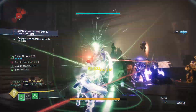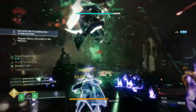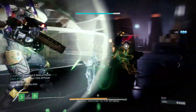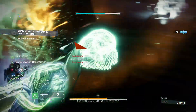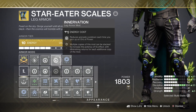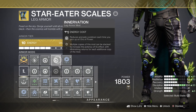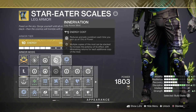By combining Star-Eater Scales with Ashes to Assets and Hands-On, those 15-second super gens never seemed so easy. It goes further — picking up orbs whilst we have our super will overcharge our Feast of Light to a max of 4 stacks. This dramatically increases our damage output and will be required to get us to that 825k damage value. This build requires grapple at its very core, so double stacking Innervation for grenade energy on orb pickups will go a long way.